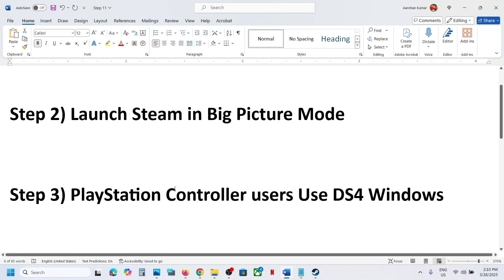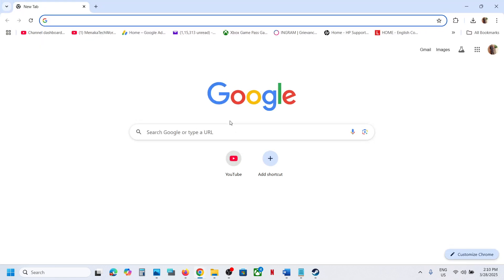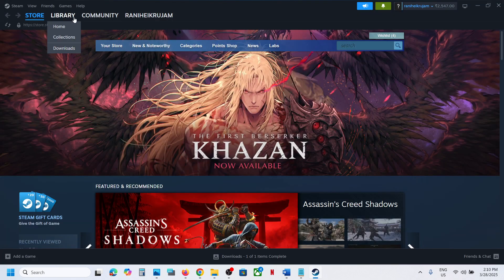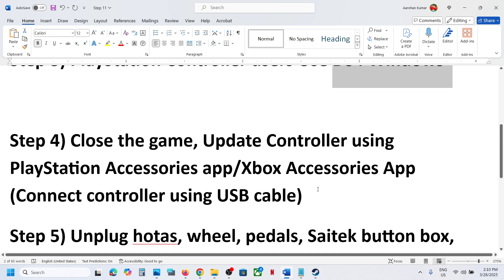The next step is for PlayStation controller users: use DS4 Windows. This has worked for many players so it might work for you. If you don't have DS4 Windows, go to the DS4Windows website, install it, configure it, then launch the game and check.